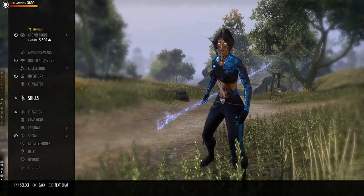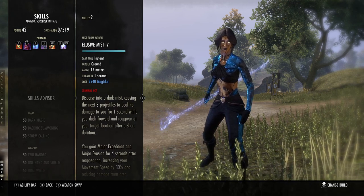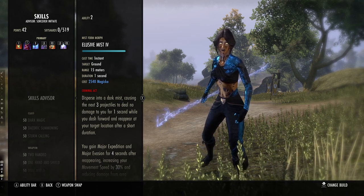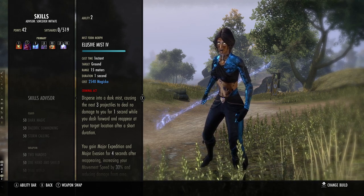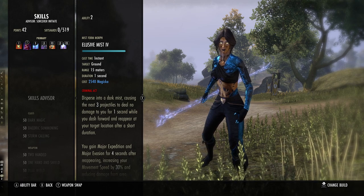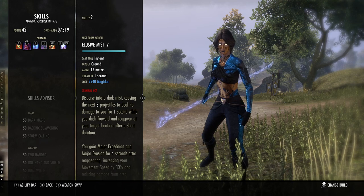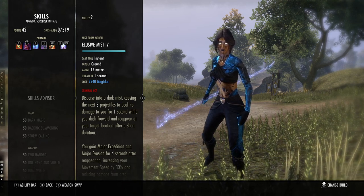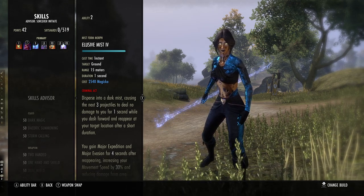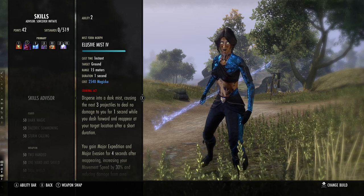Today we are going to be taking an in-depth look at the reworked skill Elusive Mist. This skill has changed completely — before it was a toggle that mitigated damage, and now it's similar to Streak; it is a complete and utter rework of the entire skill. Rather than just explaining what they did, I wanted to take a deep dive and provide the pros and cons of using this skill in Update 37, if it remains unchanged going into the last week of the PTS.